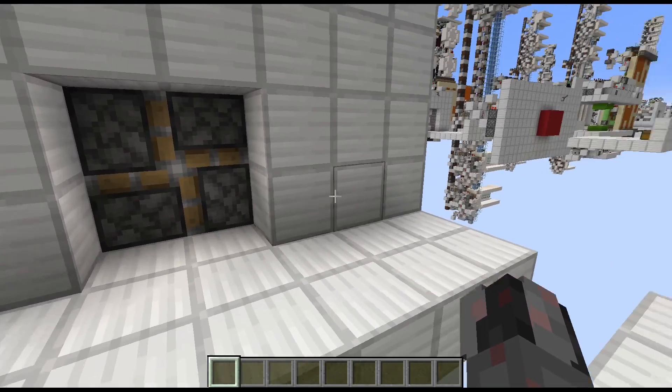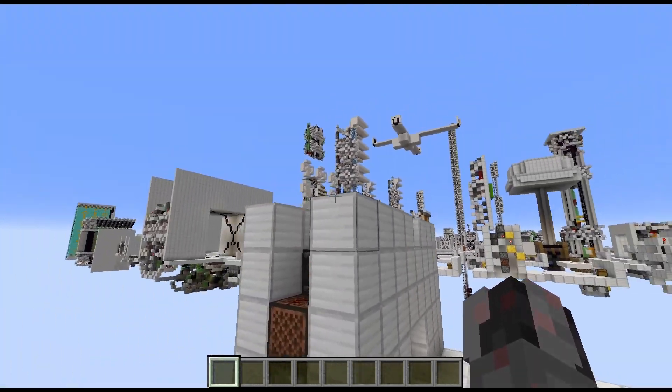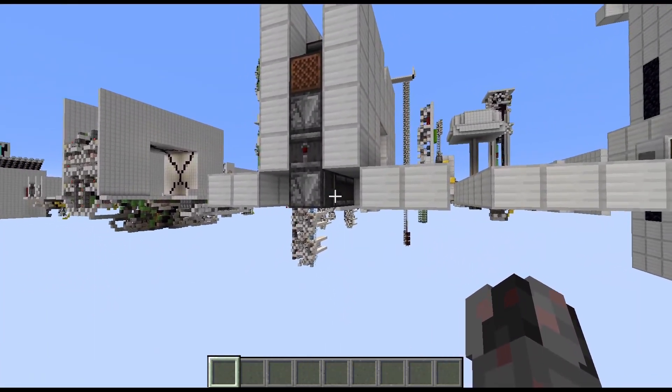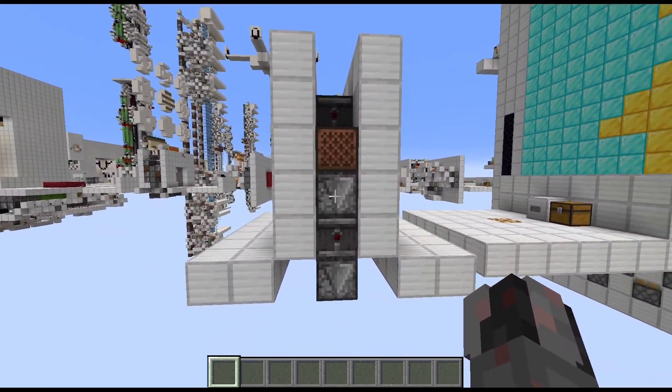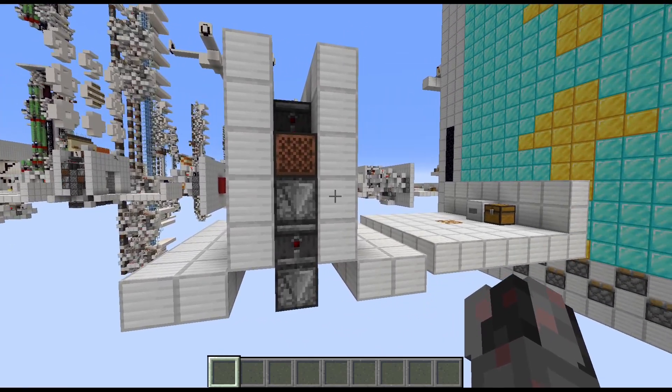So this build is a total of 8 blocks wide and 6 blocks high, with the door just reaching into the floor you would walk on top. The door itself is also only one block long, 3 blocks if you count the front and the back wall.